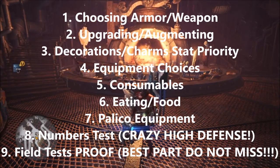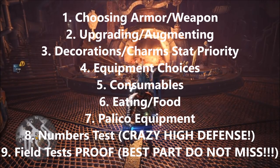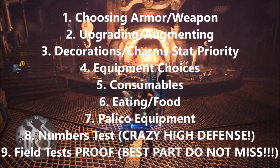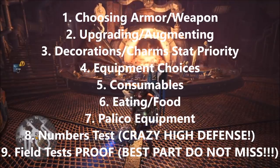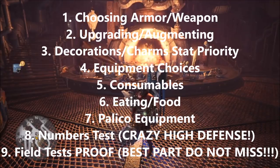I'm going over what armor and weapons you need, what you need to upgrade and augment, I'm going over decorations and charms, and what stat priority you need. I'm going over equipment choices, consumables, eating and food, palico equipment, and then I'm going to do a numbers test and a field test so you know I'm not lying — that part is really fun.